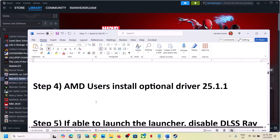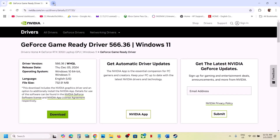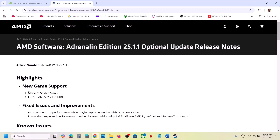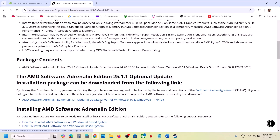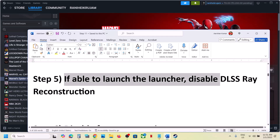For AMD users, install the optional driver 25.1.1. In Google search, type in AMD optional driver 25.1.1 and go to the AMD website. You will see new game support for Marvel's Spider-Man 2. Scroll down, find the driver, click on it, run the exe file, install it, restart your computer, and then launch the game.